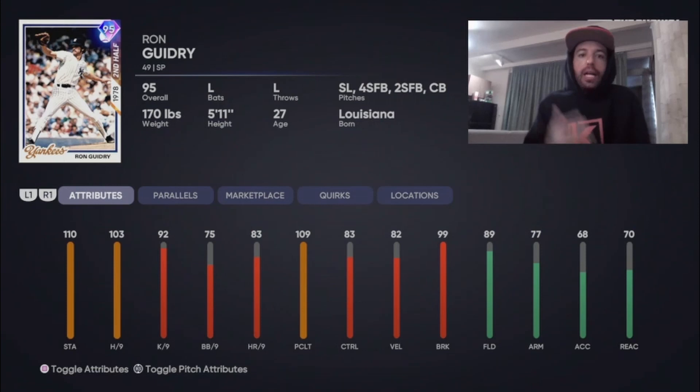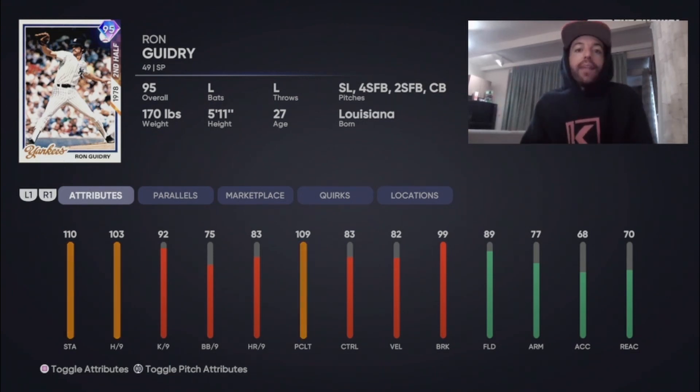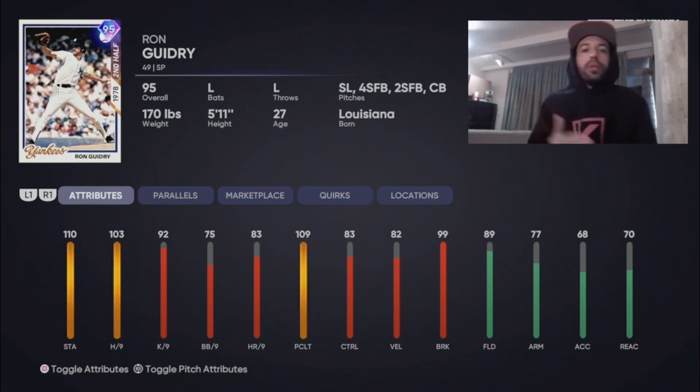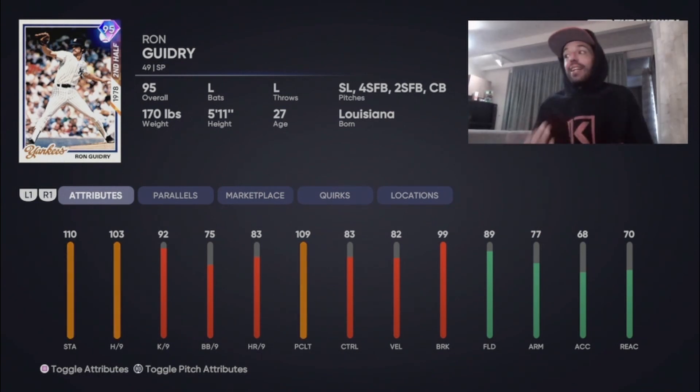Today this is Set 16 Headliners — the headliner is Ron Guidry. His attributes: 110 stamina, 103 hits per nine, 92K per nine, 75 walk per nine, 309 clutch, 83 control, 82 velocity, 99 break. His pitches will break a lot but won't have much oomph. He throws a 96 mph four-seam, with a slider, four-seam, two-seam, and curveball. Maybe this card's good, maybe not — we're gonna try to pull him.